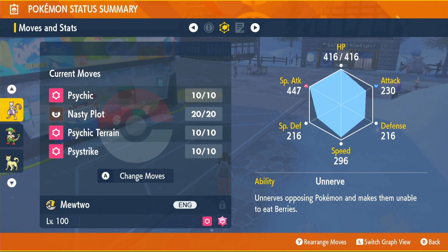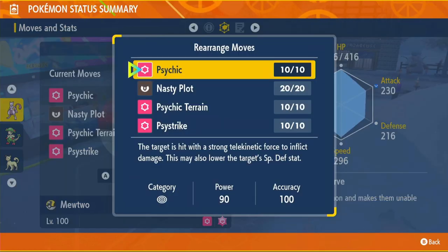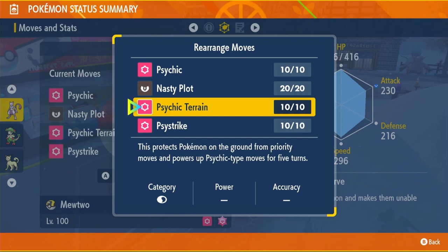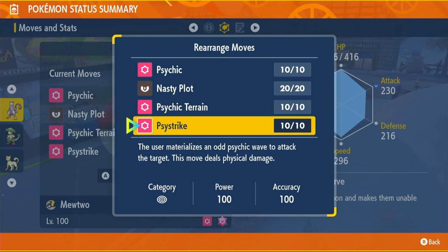We have Psychic, Nasty Plot, Psychic Terrain, and Psystrike. This sets up a great way of taking out raids — it does a ton of damage or you can go for the one-shot. Psychic is a really powerful move: 90 power, 100 accuracy, and it can lower the target's Special Defense. Nasty Plot raises our Special Attack by two stages. Psychic Terrain increases Psychic-type moves by 50% for five turns.